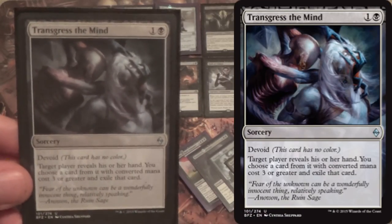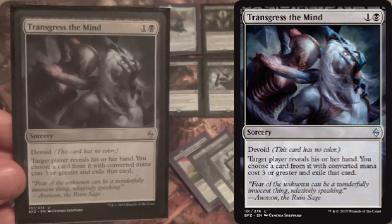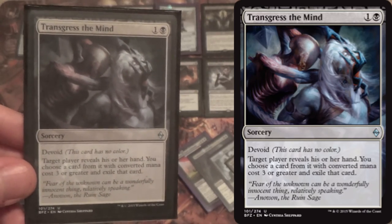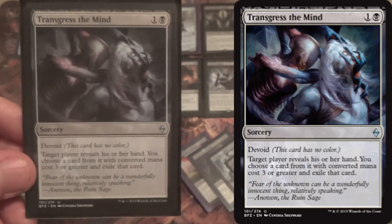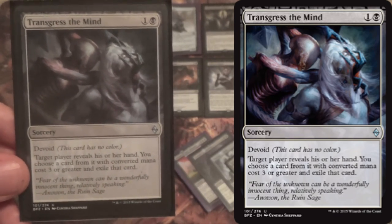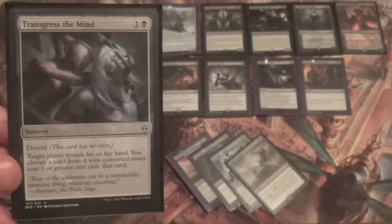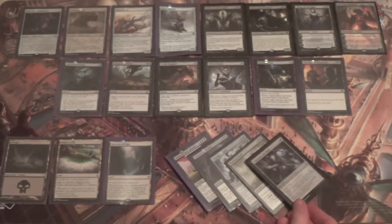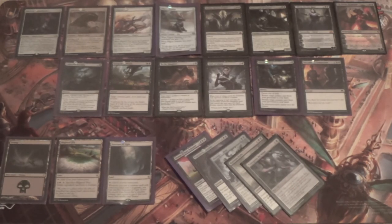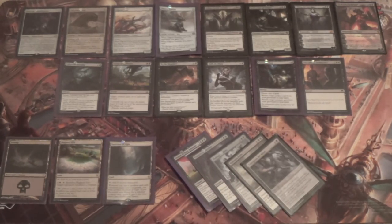Lastly, Transgress the Mind — you wouldn't have a black deck in this standard without Transgress the Mind in the main, side, or both. If you just need more hand attack against control decks, or against the combo decks running around in the format — including a Cheerios deck — this is it. There was a time when Magic decks were named after cereals: Cheerios, Fruity Pebbles, Cocoa Pebbles. Four Transgress the Minds to deal with Planeswalkers, the Deploy the Gatewatch decks, Gearhulks, and other Emerge decks.